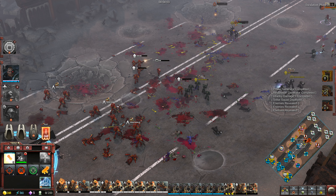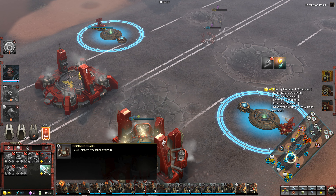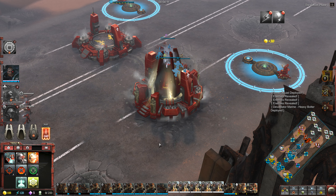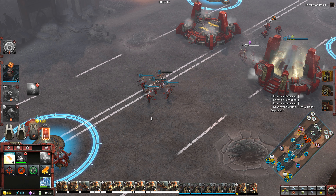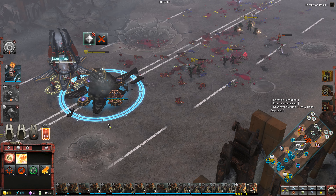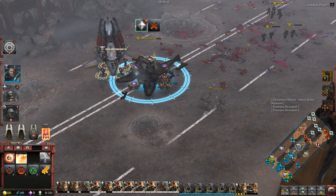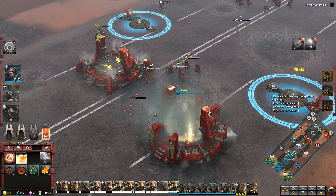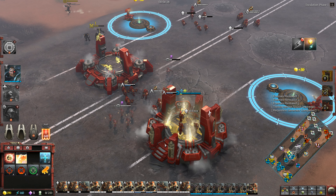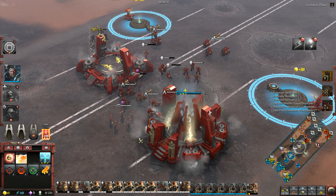Upgrading infantry damage. Ready! Moving now! Heavy bolter team deployed. Upgrading stronghold to tier 3. These bolters are our weapons. LR eliminated. Tactical marine squad deployed. We've completed an elite point generator.